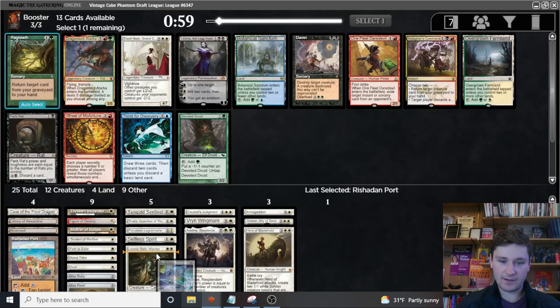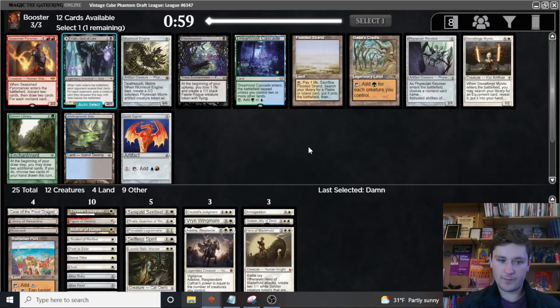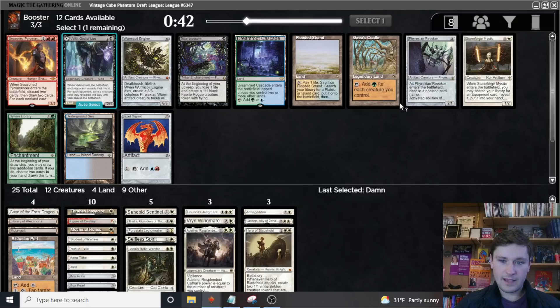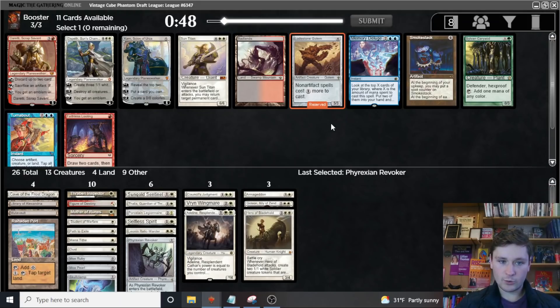Weirdly bad pack for us — this is the first pack all draft that we haven't had a single card we want. We'll take this for the sideboard; it's good with Selfless Spirit, but very bad pack for us. Now we get a good pack: Stoneforge Mystic, Phyrexian Revoker, Flooded Strand, and Gaia's Cradle. This isn't the best Cradle deck, so let's take the Revoker. Stoneforge is not playable right now but could become playable. I think I like taking the Lodestone Golem here — especially against Storm, having three tax effects can be pretty back-breaking.